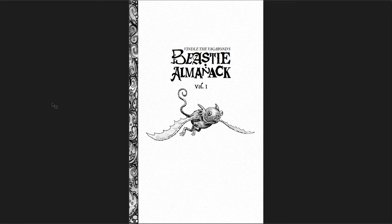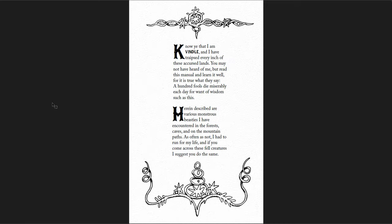Let's go through the Beastie Almanac, Volume 1 first. This was made by Jamie Douglas, who did Extin, which I've reviewed before. Extin is awesome, and this is no different. It's only 20 pages, but the monsters in here are just really, really great. The introduction reads: 'Know ye that I am Vindal, and I have traipsed every inch of these accursed lands. You may not have heard of me, but read this manual and learn it well, for it is true what they say — a hundred fools die miserably each day for want of wisdom such as this.' A great little introduction.